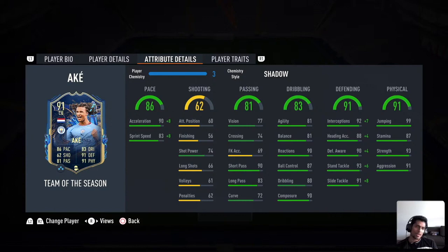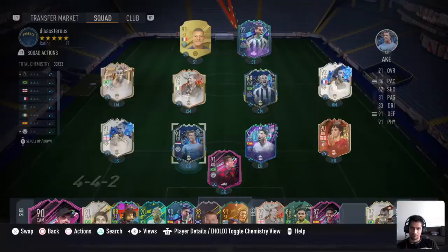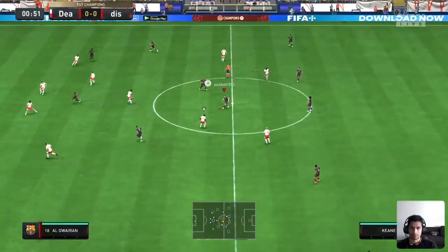I sold my Saliba, which was a great prize but he dropped rapidly so I had to sell him off. Anyway, it was time to try another defender, so here we are with Nathan Ake. Let's try him out and see how he feels in game, how he plays, how he performs — and he also has a hair trait, so let's see.